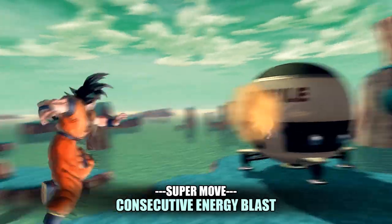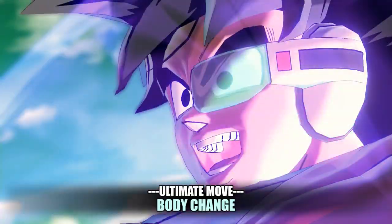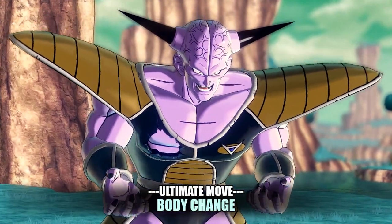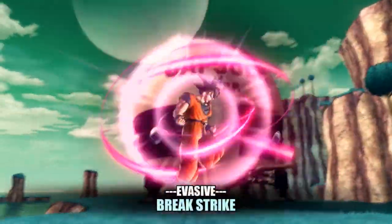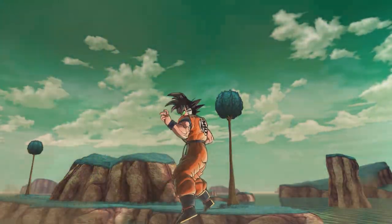Next is consecutive energy blast — a little bit generic there. His signature ultimate move: Body Change, to switch your body with the opponent. If you body switch these particular characters, you'll get Goku with a scouter with Goku's combo chain and Ginyu's supers, which is pretty interesting. And finally his evasive is Breakstrike, 'cause you know, he's evil and all that kind of stuff.